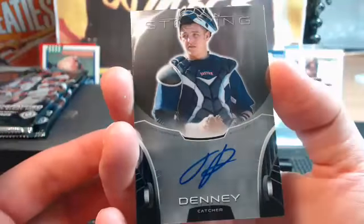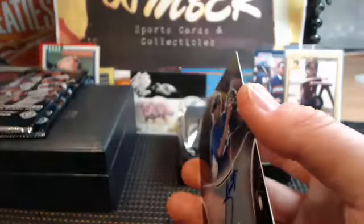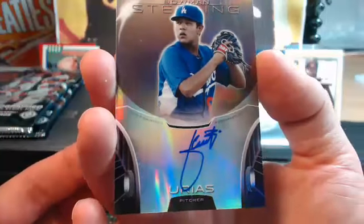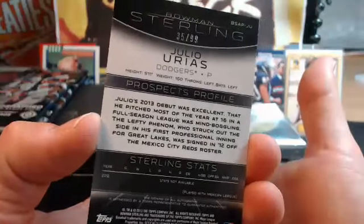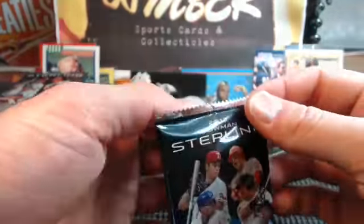Boston Red Sox — Denny, another AL East for Spartan. And the Dodgers — National League West for Bill. Uriah System's got some color: Julio, 35 of 99, pitcher for the Los Angeles Dodgers.